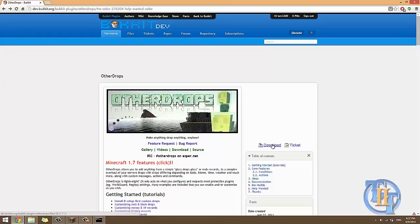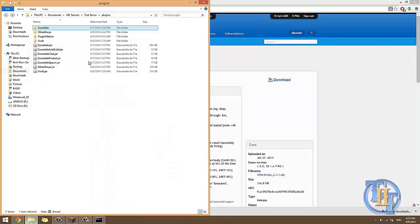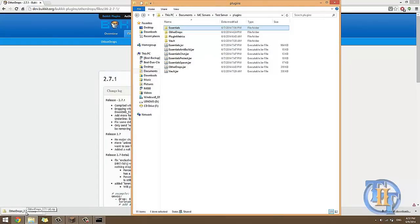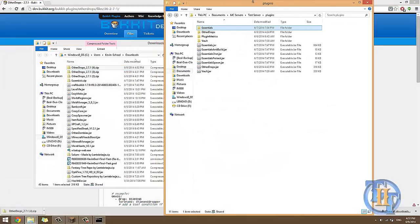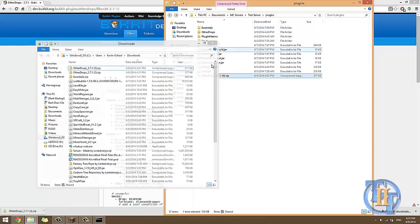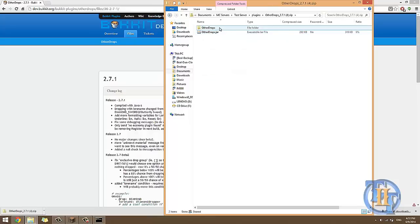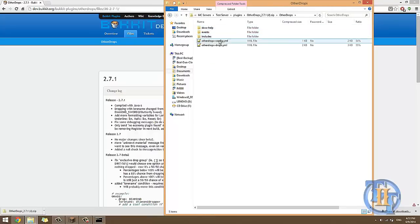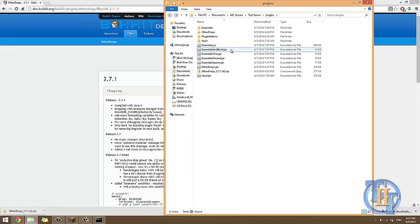To get started, click download and download version 2.7.1 for CraftBukkit 1.7. So we have our Other Drops file here. This is my test server, so we're going to drag it into the plugins folder. Now this is a zip file — inside your zip file there's going to be the Other Drops folder, which has events, includes, config, the drops, and the jar. What you want to do is take those out and drag them into your plugins folder.